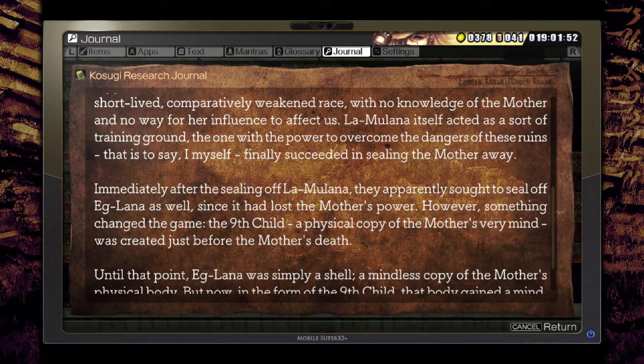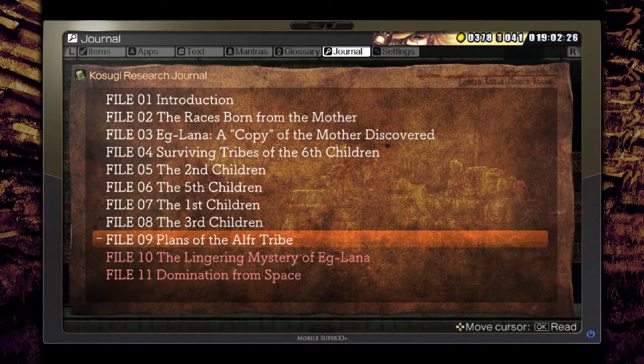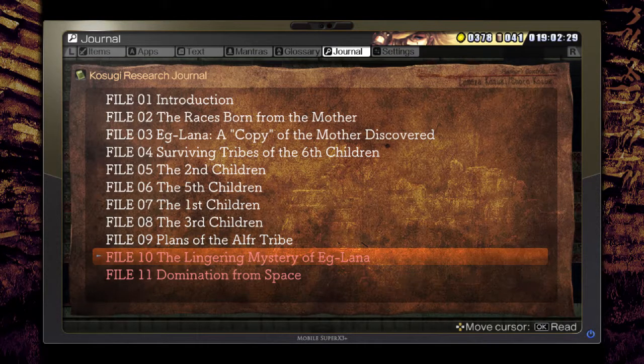Immediately after sealing off the Mother, they apparently sought to seal off Eglana as well, since it had lost the Mother's power. However, something changed the game - the Ninth Child, a physical copy of the Mother's very mind, was created just before the Mother's death. Until that point, Eglana was simply a shell, a mindless copy of the Mother's physical body. But now, in the form of the Ninth Child, that body gained a mind and was subsequently awakened. Neither the Elf nor the Seventh Children were able to stand up against the Mother's power. Once again, we, the Eighth Children, free from the Mother's influence, became the main players.